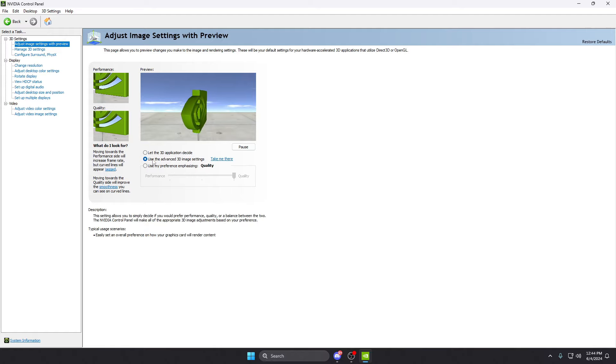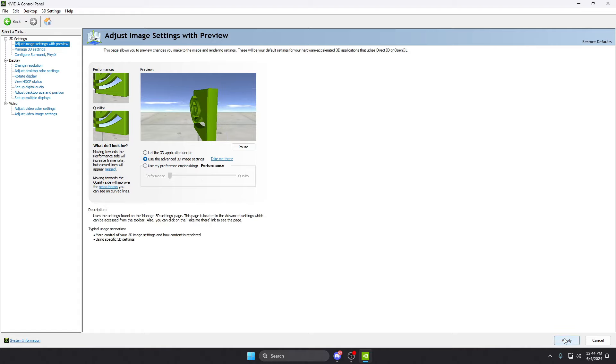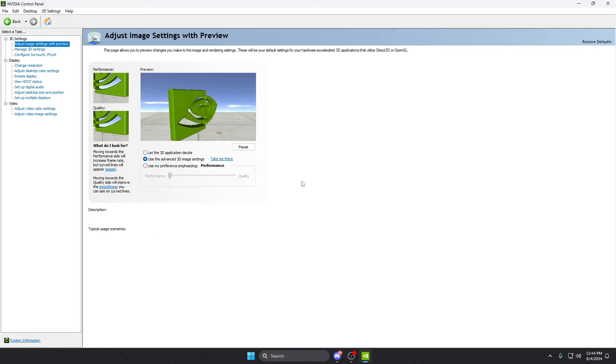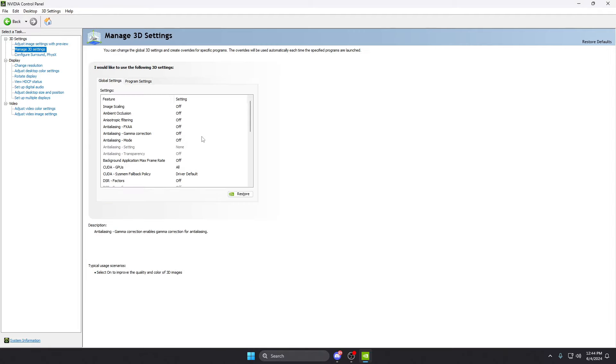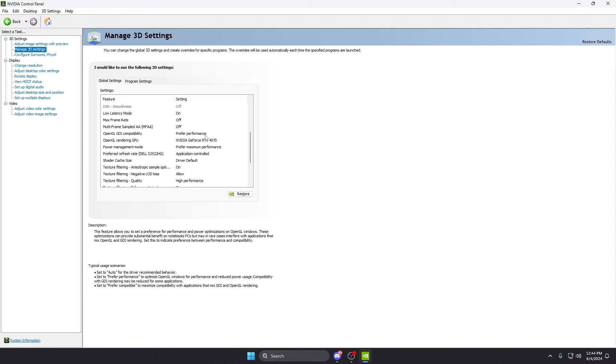Obviously this should be set to performance mode. Click the bottom option, go down to performance, hit apply — just like that. Make sure this is set to performance and you are set and ready to go for your Nvidia settings.